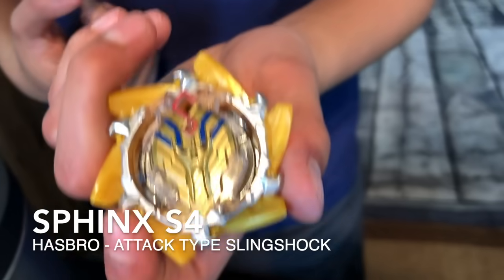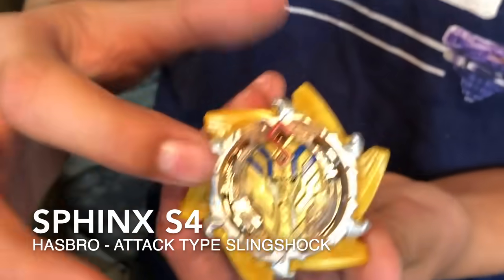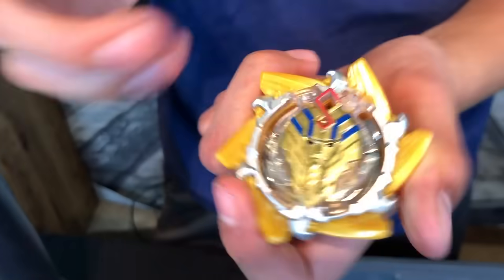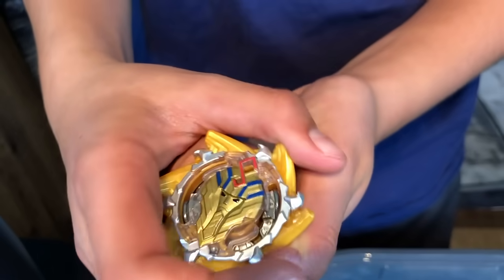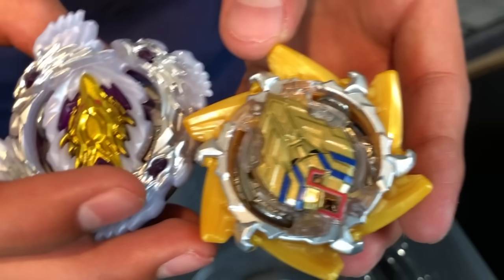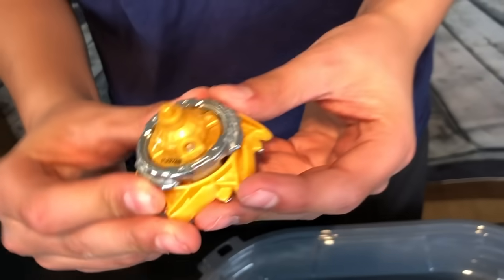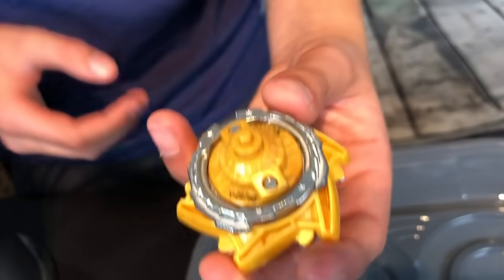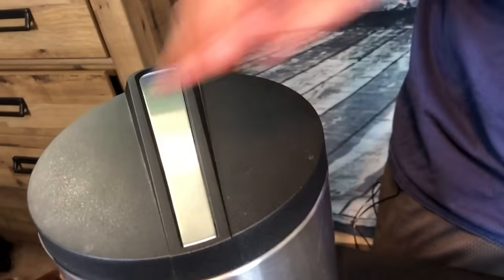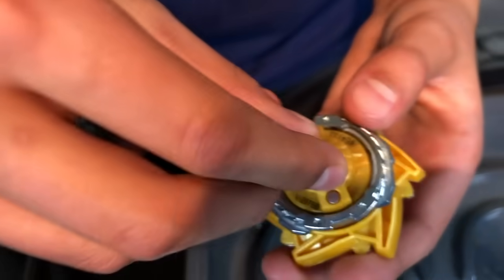Here is Sphinx S4 — it's like a pharaoh from Egypt. This bey legit looks so cool. I like beys that have multiple attack points on the outer energy layer. This one has six attack points — if you use all those at once it's deadly. For the tip, this bey is a hat type. The gimmick is the same: you just pull the tip up and lock it in.